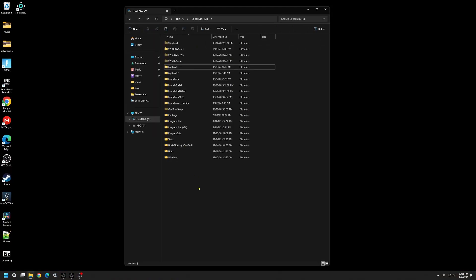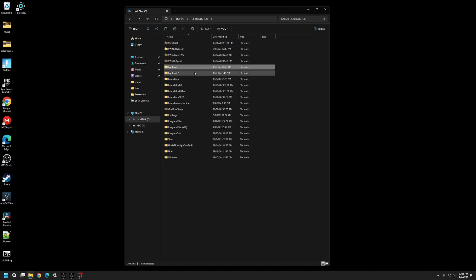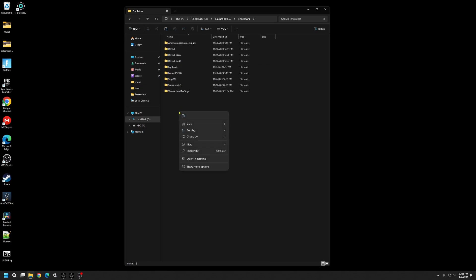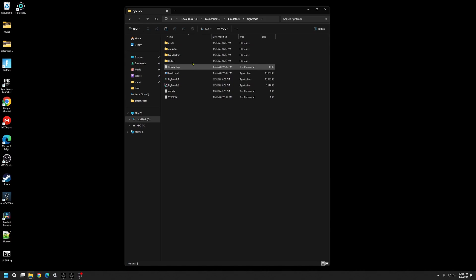For those of you who have followed my previous video, go to wherever you saved your Fightcade folder, cut it or make a copy, open up the Launchbox build you want to add it to, go to your emulators folder, and paste it right there. If you haven't watched my first video, go back and watch it. I've already moved this over before filming, so I'm just going to hit skip files.